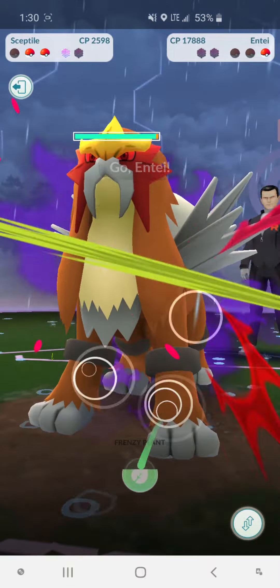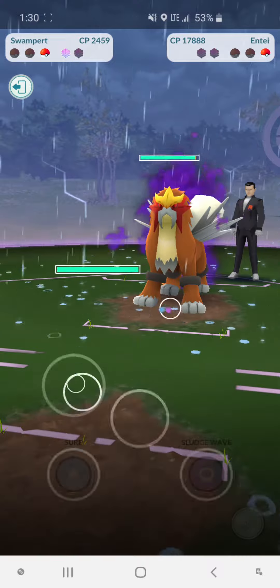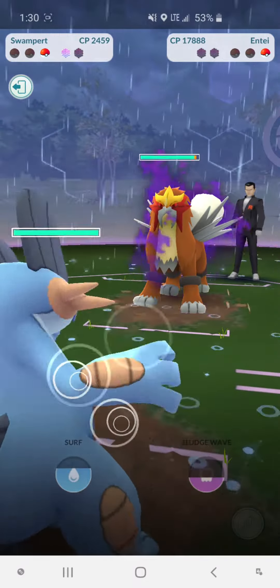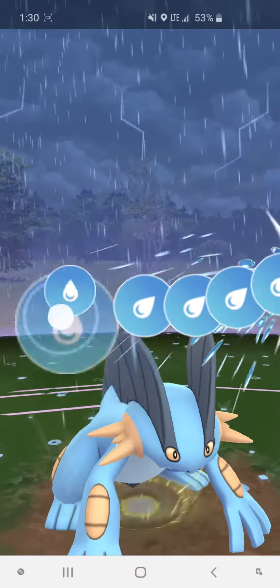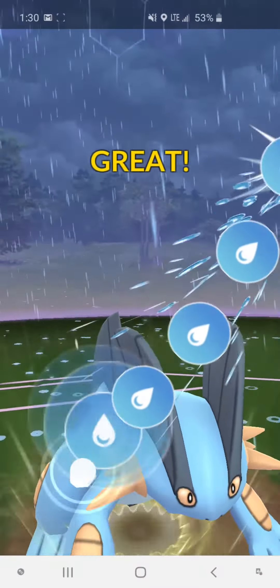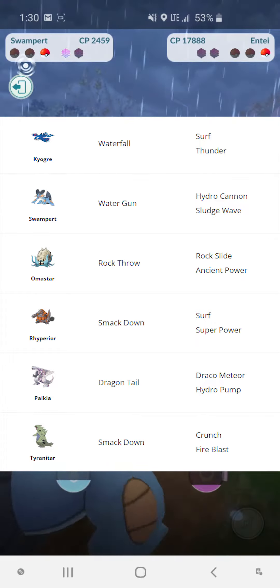It just depends on if you have the resources — the Stardust and the Pokémon — to power them up and be able to take him out. Luckily, with Entei and Persian, you know who the first two Pokémon are, so you can prepare ahead of time. It's all about guessing the second one.